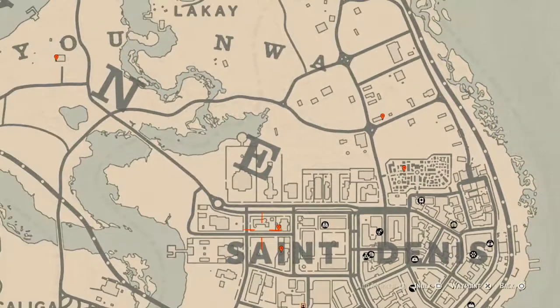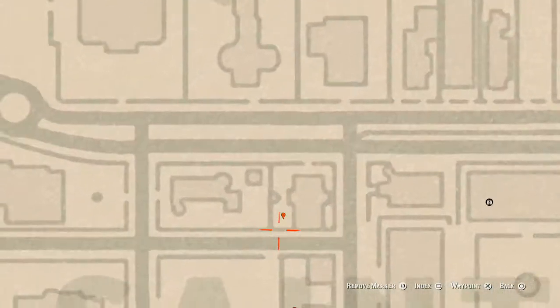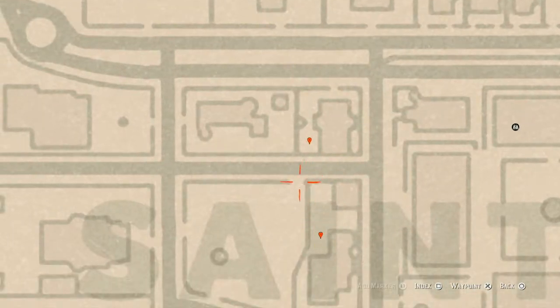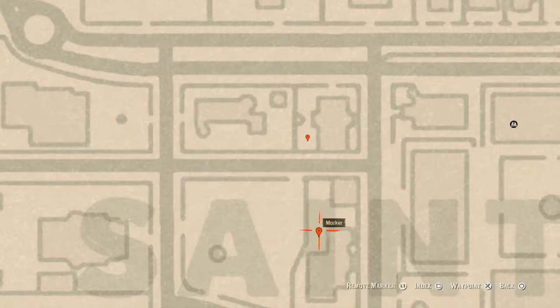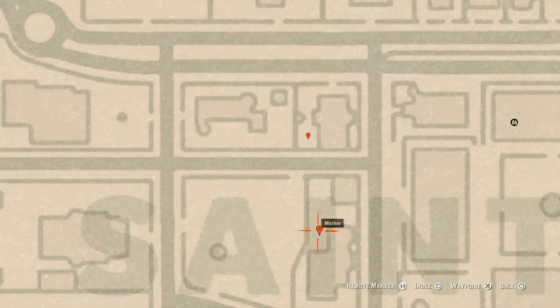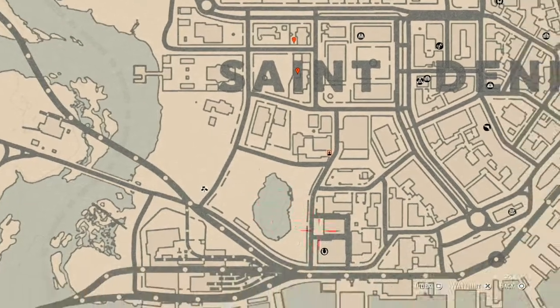The next two markers: the first is a tarot card — the Eight of Swords. It's on a white table with a chess board, and on that chess board you will get the Eight of Swords tarot card. Right across the way, cut through the little open area and jump over the gate. There's another white table with a chess board, and on that you will get an ivory hairpin. Just go grab it.